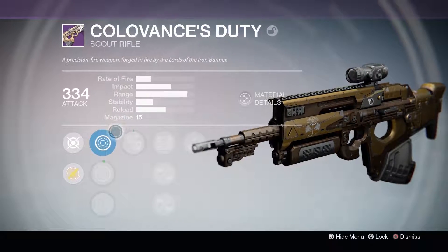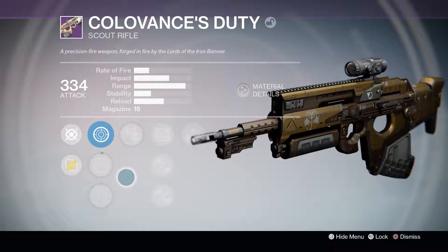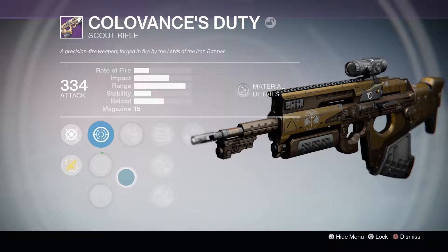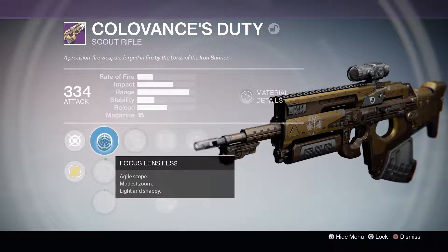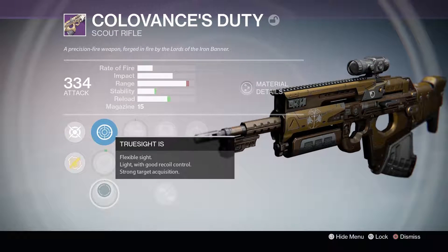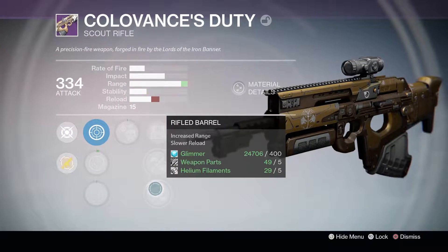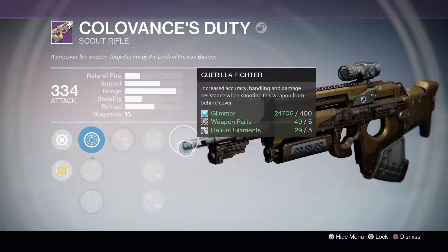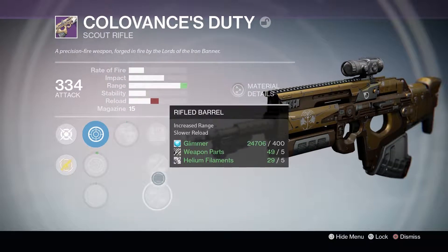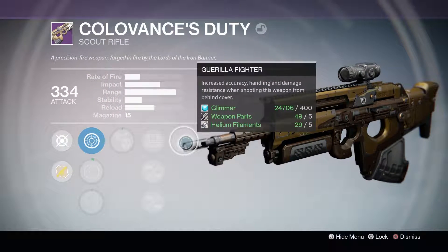Starting with the Colovance's Duty — I've used it a little bit, just for about one game, and I don't really like it. It's a high impact but quite a slow rate of fire and I don't think it does enough work to be a viable PvP weapon. The rolls I got were Focus Lens FL-S2, Ranged Lens RL-R5, Truesight IS, Crowd Control, Field Scout, Handlaid Stock, Rifled Barrel, and Guerrilla Fighter. It's not a really good roll — I'd want something better with stability, and perhaps something other than Crowd Control and Guerrilla Fighter might have helped.